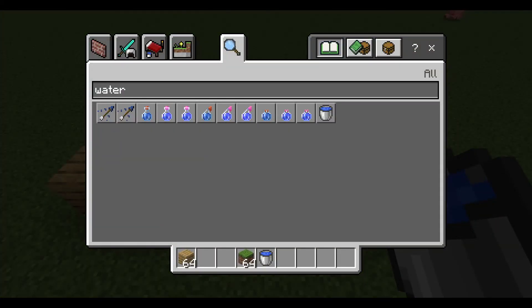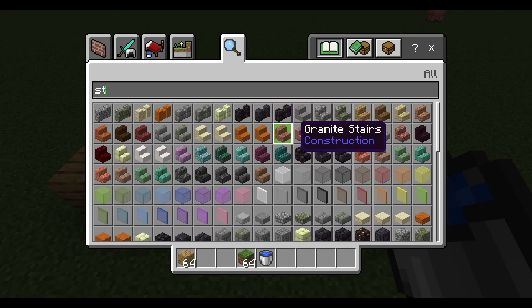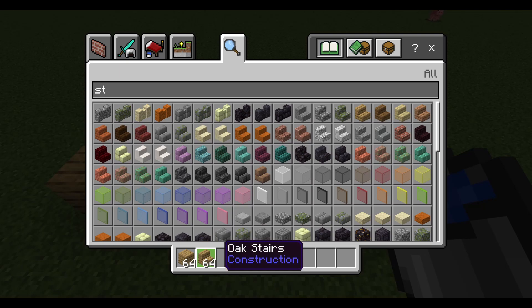Now we just need to get some stairs — kind of something like this. I'm going to build some oak stairs along with it.